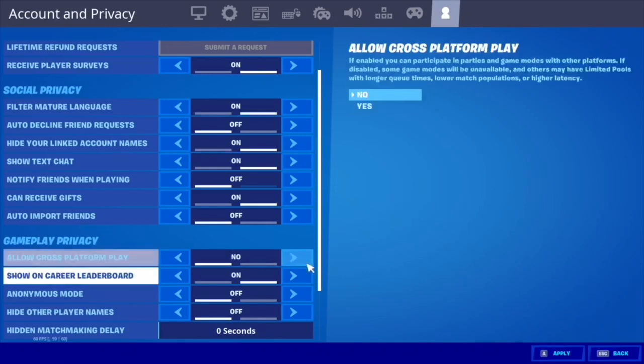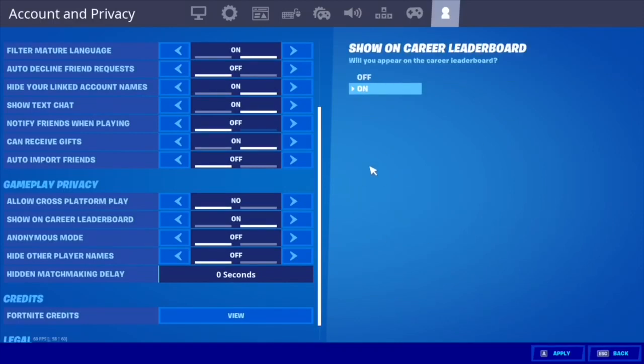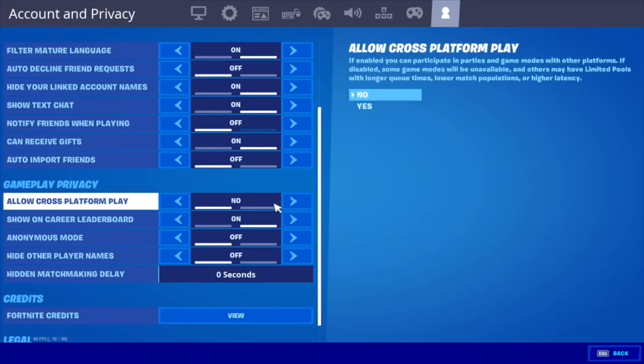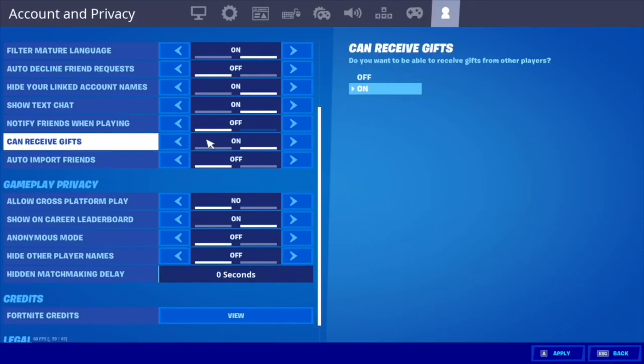If you turn Allow Cross-Platform Play off, you will not be able to play with your friends or anyone else in your party in public matches. But if you turn it off and click Apply, it's just going to match you with players on your platform — so if you're on PS4, it's just going to be PS4 players.